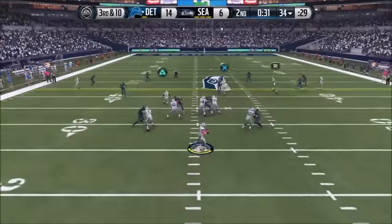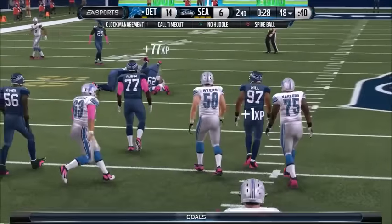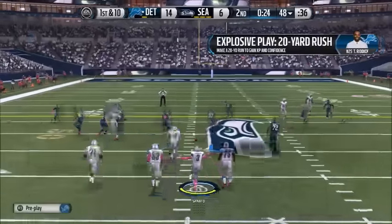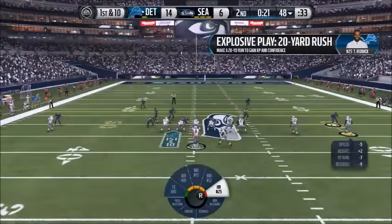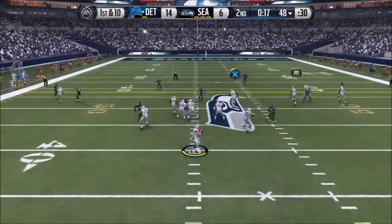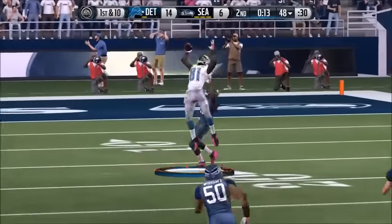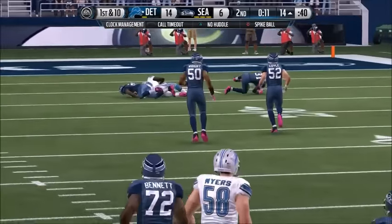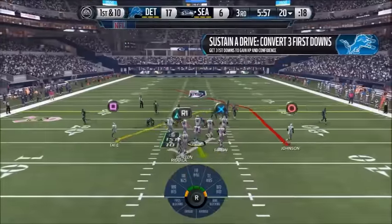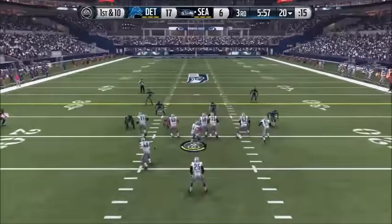I'm going to send loads of people deep — if Calvin's one-on-one I'll give it to him, if not I'll give it to Eric Ebron. We're coming towards the end of the second quarter, 14-6. If I can just get a score on the board I think the game's going to be in our hands. When you're playing quarterback against the CPU and you have someone who can do that consistently, it's doable to get him his Super Bowl. I'm hoping we do manage to pick up the wins.